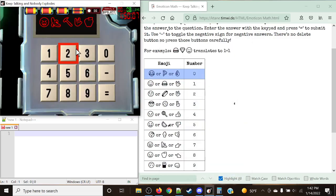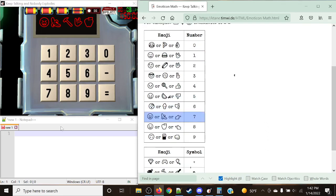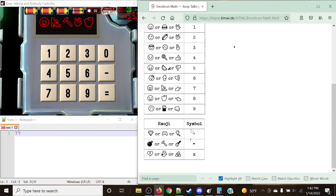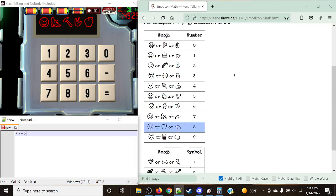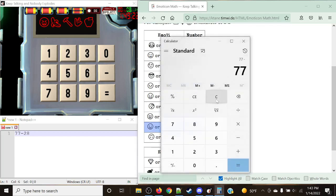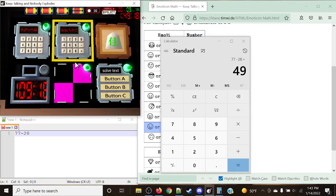This next one has a laughing face with eyes like greater-than and less-than signs — that's a 7. Then a banana, which is a 7. The hammer is our operation symbol — subtraction. Note that the mark on the manual is a little bit weird; hover over it and it shows as a minus sign. So we're doing 77 minus... the rock-on is a 2, and the apple represents an 8. So 77 minus 28 is 49. And just like that is a solved module.